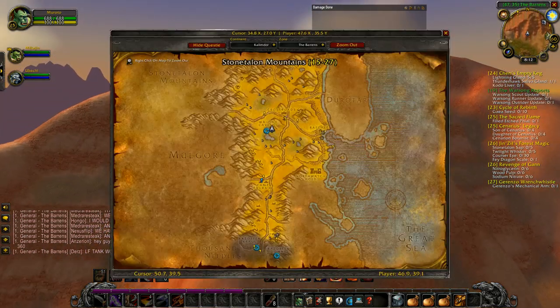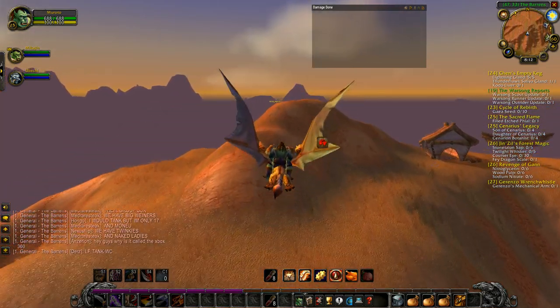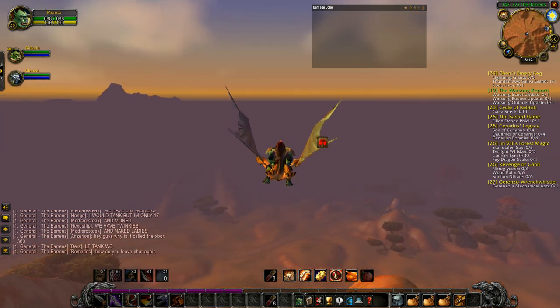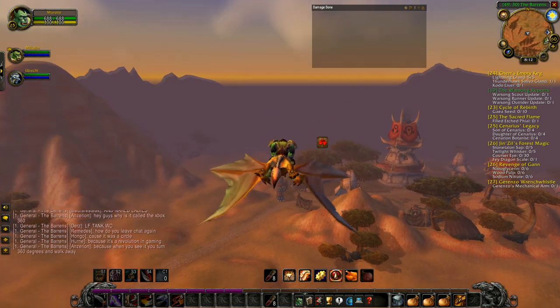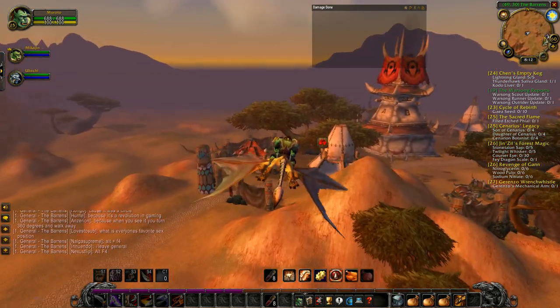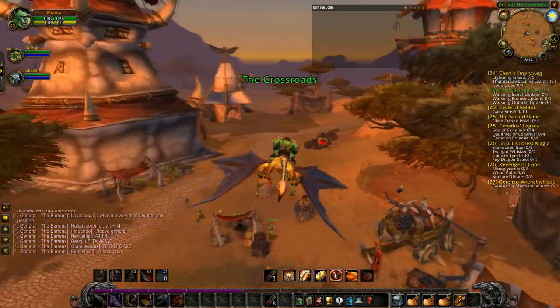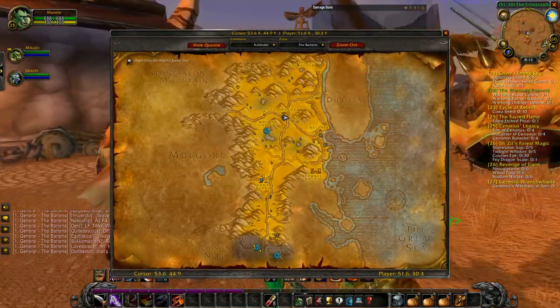Number one: you're going to want to make sure you have an add-on, and the add-on I specifically have is Auctioneer. Basically, if you're doing quests a lot, when you go to turn in a quest you get to pick one item or another. Obviously some of those quest rewards aren't going to be actually usable for you, so your next thought should be which one sells for more — which one can I get the most profit out of.